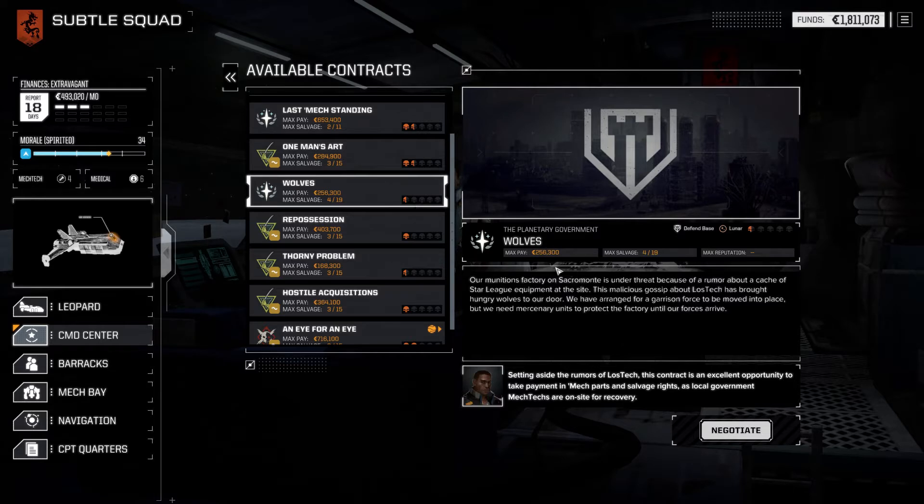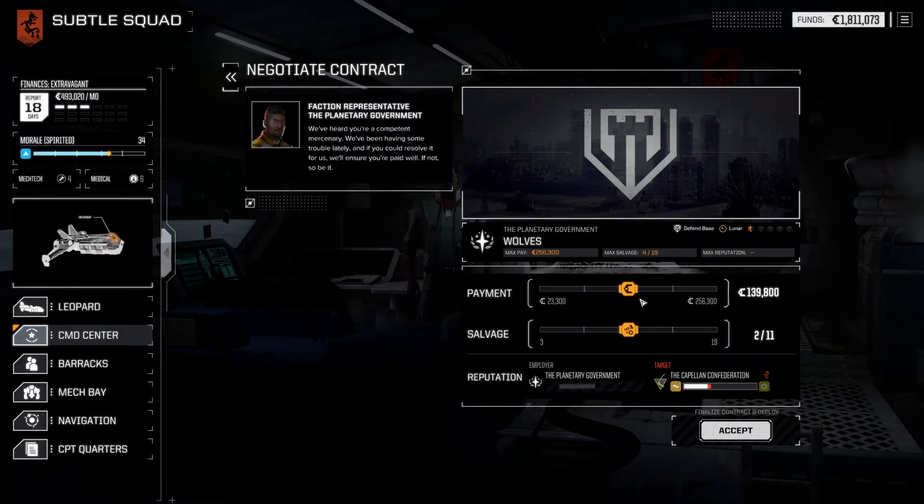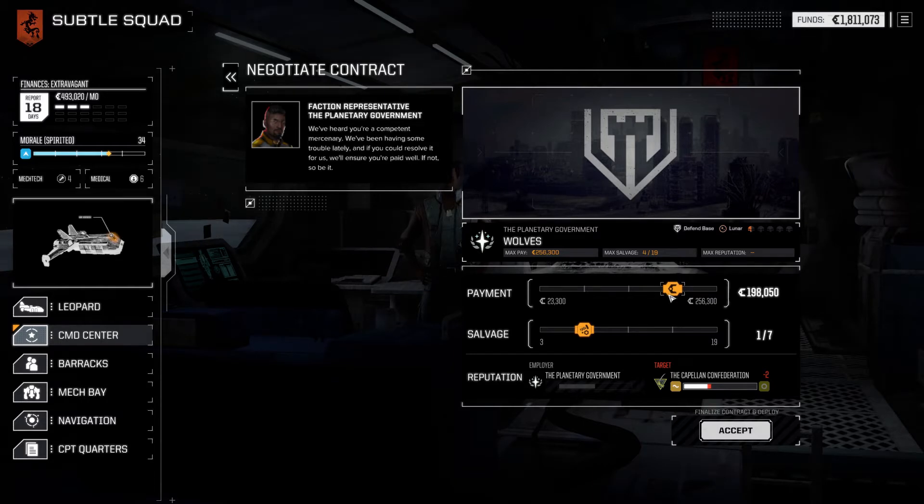First up, I'm going to do this wolves one. Our munitions factory on Sacramento is under threat because of a rumour about caching Star League equipment at the site. This malicious gossip about Lost Tech has brought hungry wolves to our door. We've arranged for a garrison force to be moved into place, but we need mercenary units to protect the factory until then.